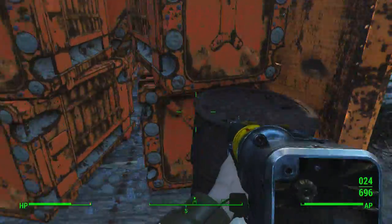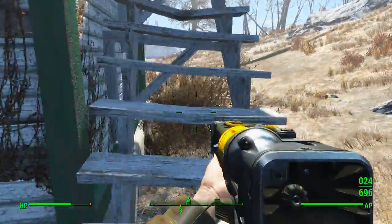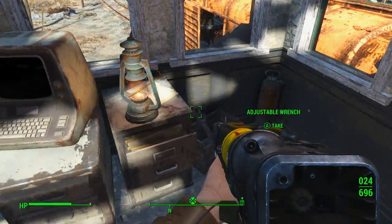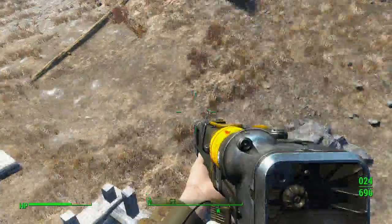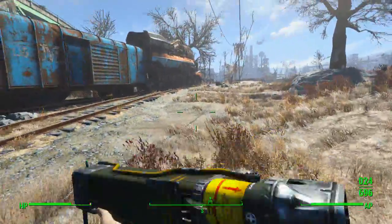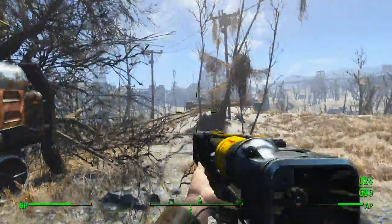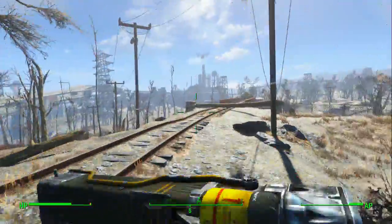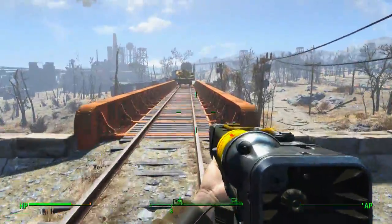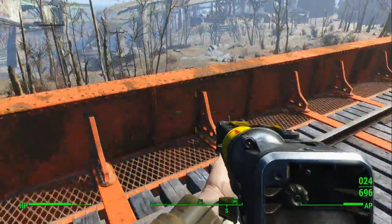What I might do when we find the Railroad is unlock ballistic weave so I can put it onto my dress, because now I play fashion Fallout. Where is the court - oh, it's up here I see it. I can't decide whether I want to be in power armor or not. She's still in that power armor.